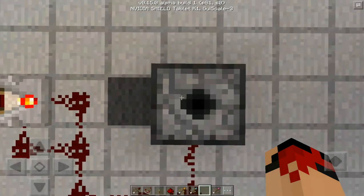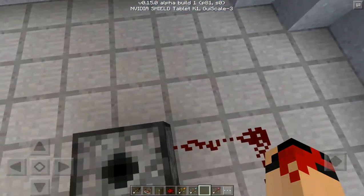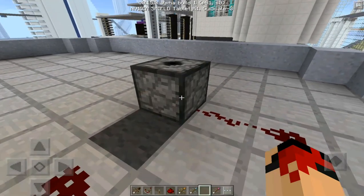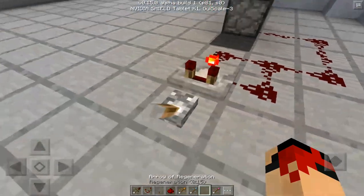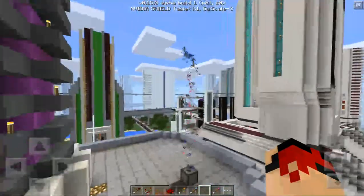Basically, all you have to do is make the dispenser face up and just build a structure like this. The gray wall isn't really necessary, but all you want to get is some tipped arrows and place them inside the dispenser.